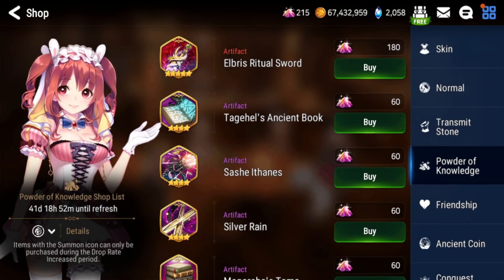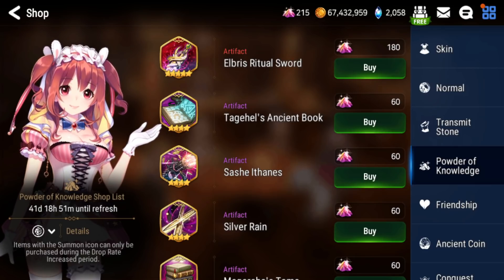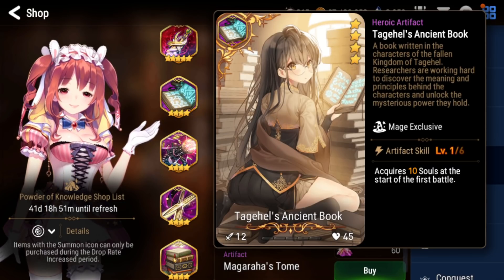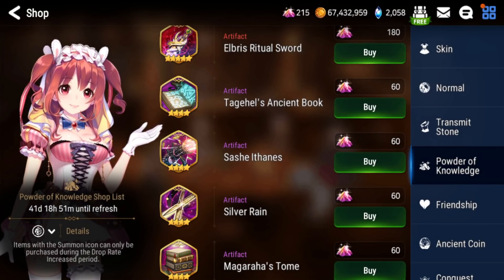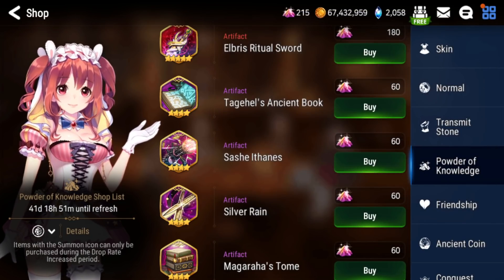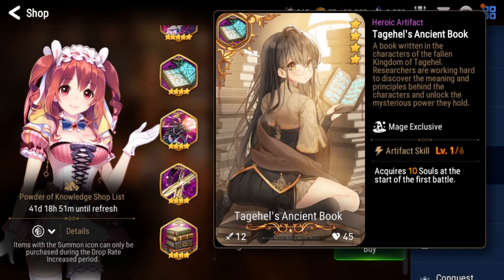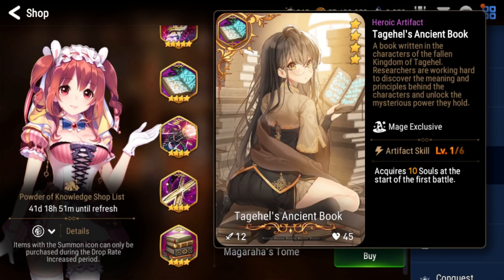Now we're getting to the four-star artifacts, which are very cheap at 60 powder — a great way to buy multiple copies of a strong artifact. Toga Hell's is a very strong artifact. It's countered by Bellion since she stops soul generation, but if you pre-ban Bellion in RTA — which every cleaver does — you can use Toga Hell's normally. Non-cleavers might want three max copies; cleavers might want six or seven. It's usable on every single mage and gives you 20 souls at the start of battle.